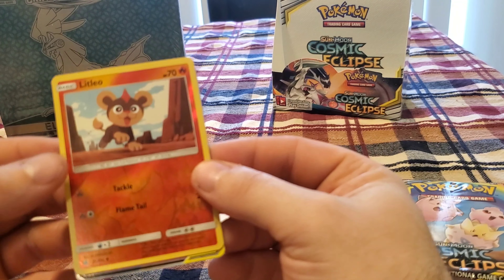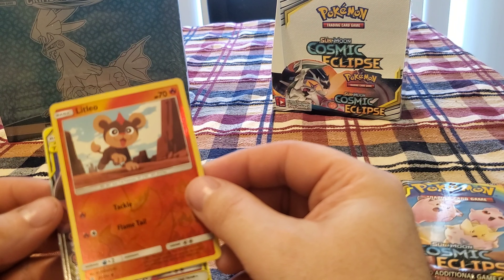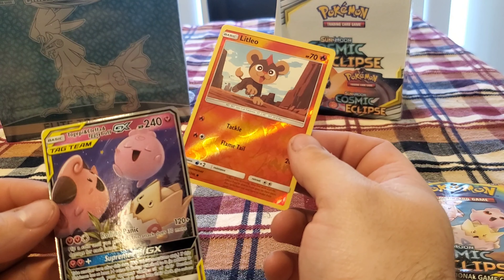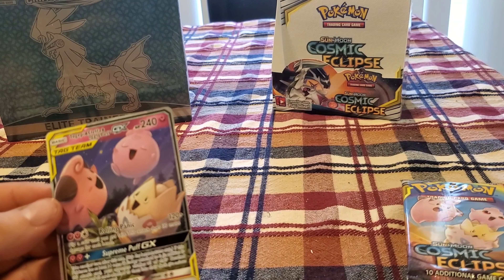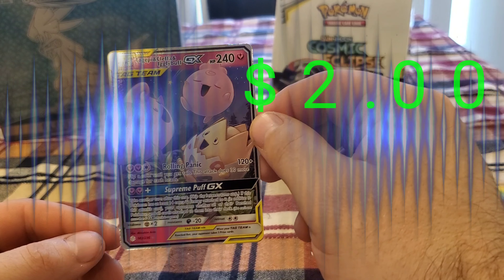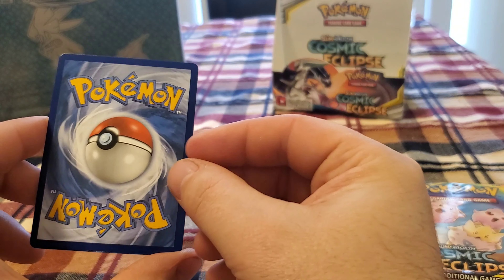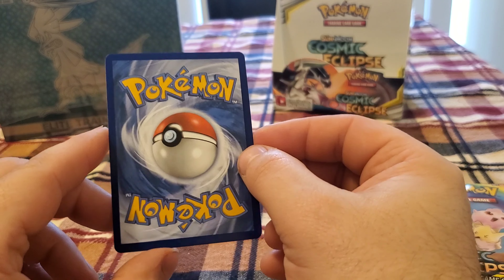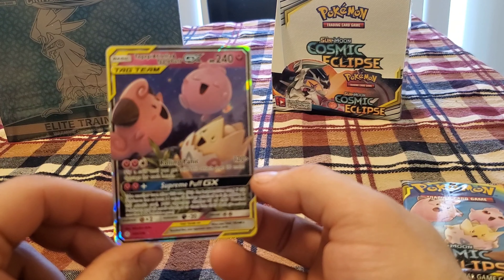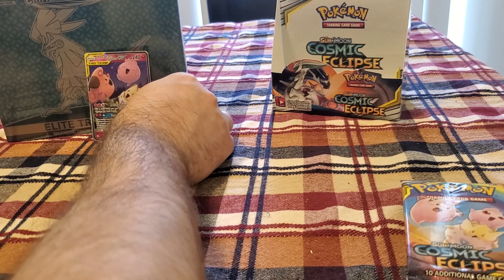Alright guys, what's it gonna be? I don't think it looks like any of the stuff we've had before. Togepi and Cleffa and Igglybuff — very nice. GX. Actually a really decent card. Not sure of the value on it. If it's under a certain amount I don't even consider getting it graded, but yeah, there's that.